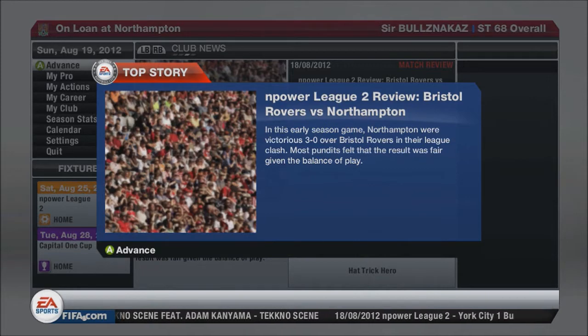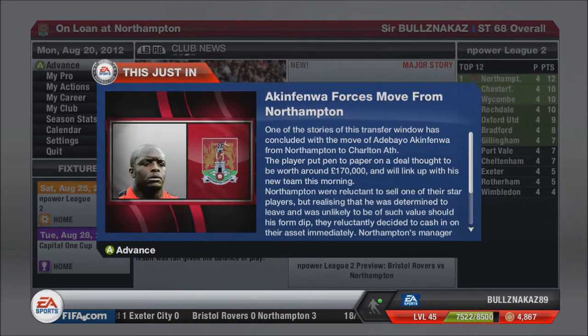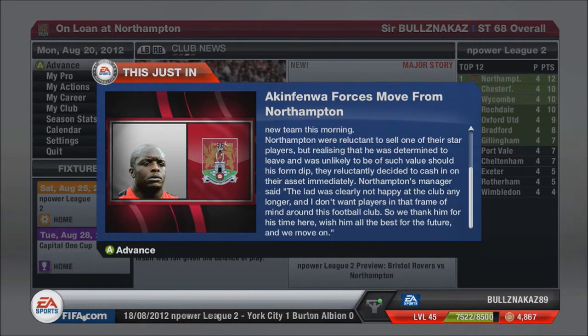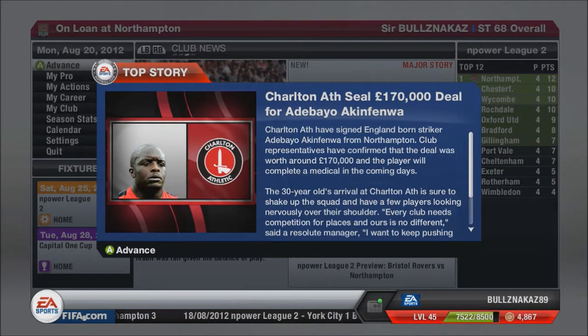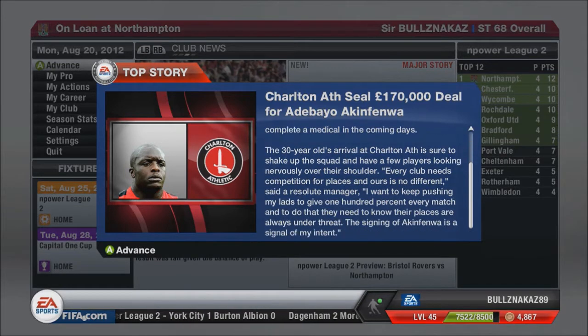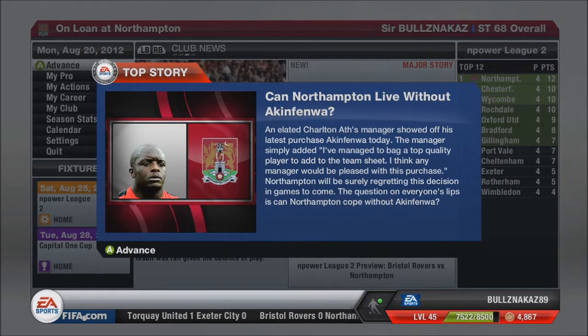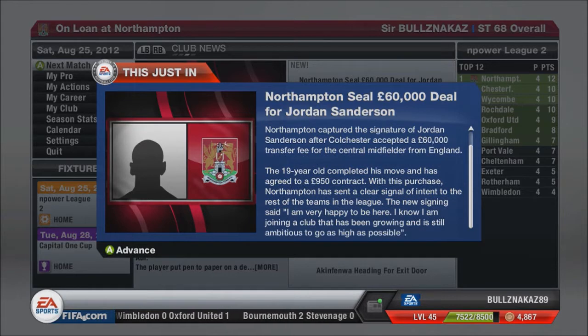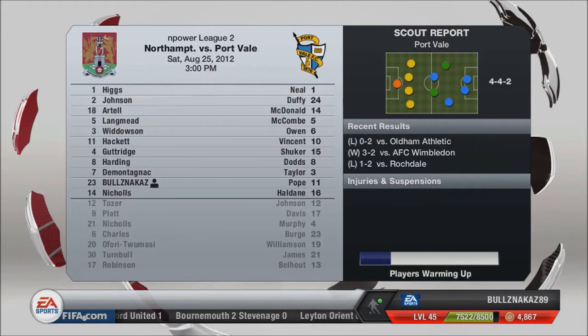There's a nice little review of the game — we're victorious with a 3-0 win. Akinfenwa has gone to Charlton Athletic for around £170,000. Charlton Athletic sealed a £170,000 deal for Adebayo Akinfenwa. Hopefully Northampton can live without him. We also sealed a deal with Jordan Sanderson for £60,000 — he'll be a nice little addition; he's 19 years old.